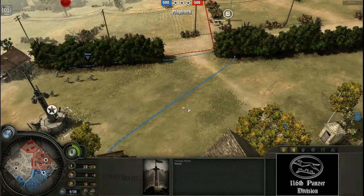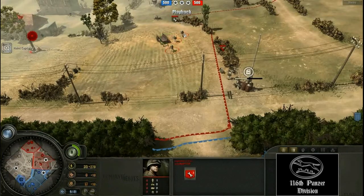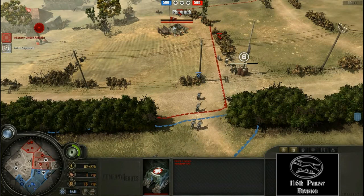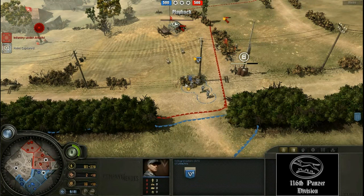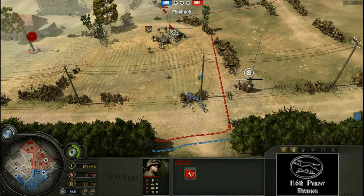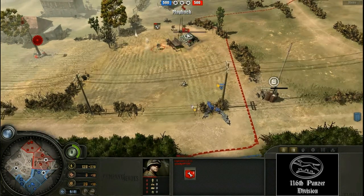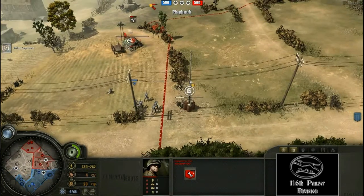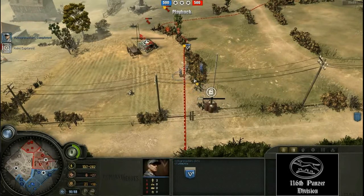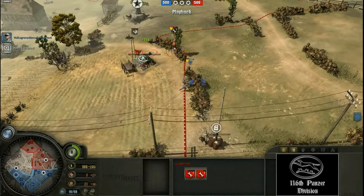It is looking all good here. He is backing it up with an extra engineer squad — oh no, he is building a medic tent. I think it is a bit too early to build that straight away when he has got nothing to support it. Sturmovic is using the light cover very well, using the maximum available cover. He has lost a man already. Sturmovic is advancing, still using good cover.